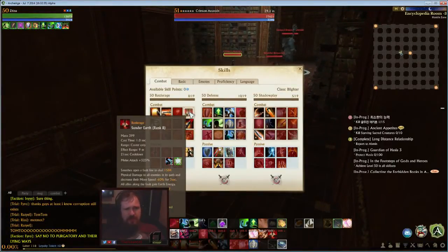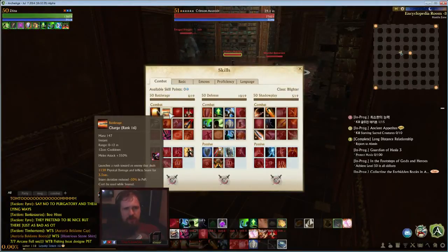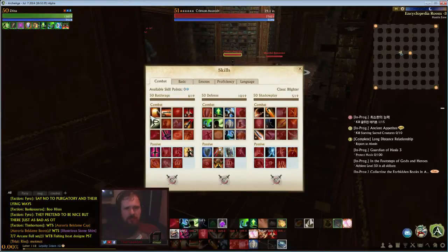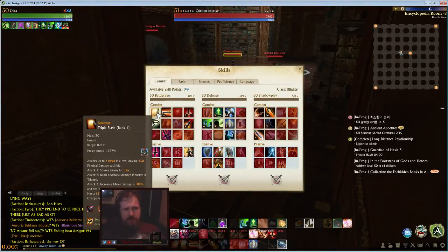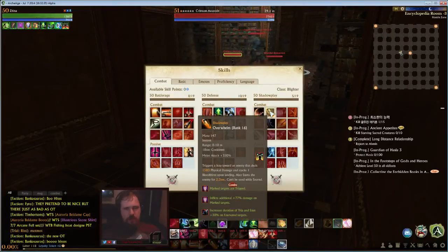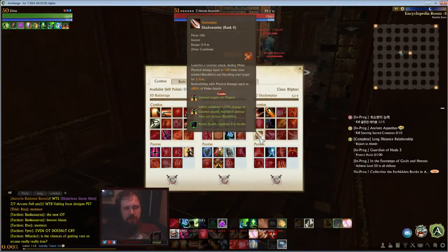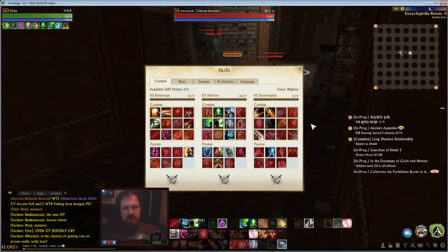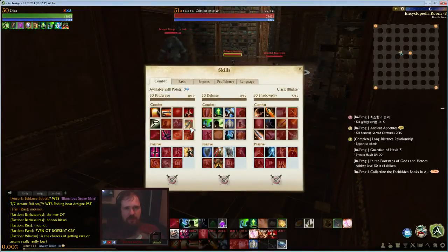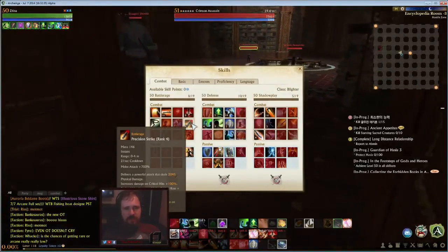One nice spell to spam is Sunderearth — it gives you damage reduction for the time being. My full combo with this tree is to use Charge, then after I charge I usually trip them. Once they are tripped on the ground, I try to get behind them and use Rapid Strikes as much as possible, building up to about 15 stacks, then stun them with Overwhelm. I then get behind them with Shadow Smite — if they are stunned they get tripped, take 600% extra melee damage, and it counts as two separate attacks. After that I also use Precision Strike, because the trip lasts long enough to fit it in and sometimes even more.